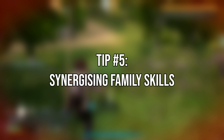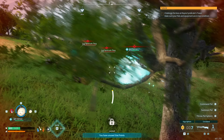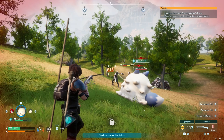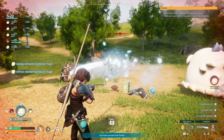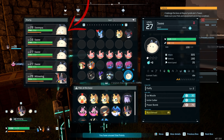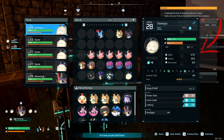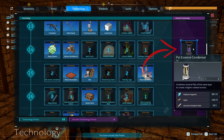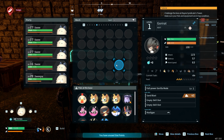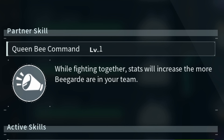Number 5: Synergizing Family Skills. As I delve deeper into Palworld, I've discovered the importance of passive and active partner skills for crafting a robust party. Focus on skills like King of Fluff from Sweepa, whose stats increase with the number of Sweepa in your party. Experiment further by merging higher quality Swee using the Pal Essence Condenser at level 14. A similar approach applies to Eliza Bee, whose Queen Bee Command skill enhances her stats with more enlisted Bee Guard in your party.